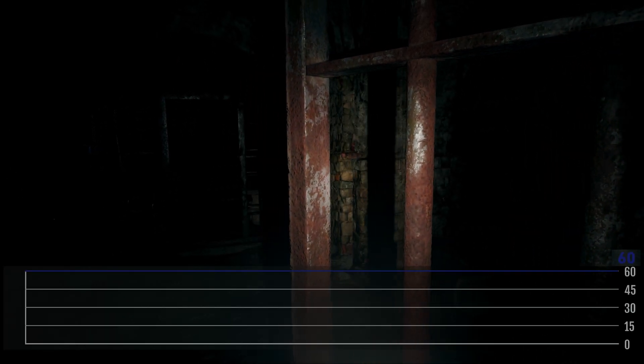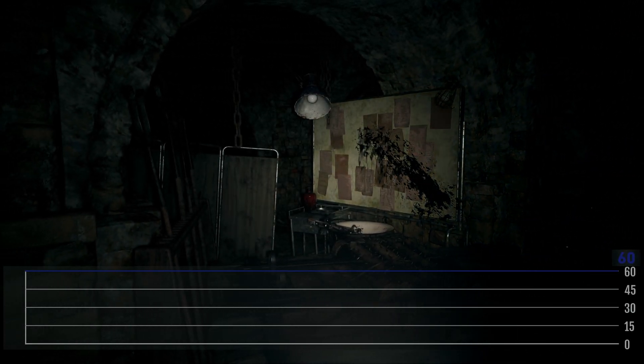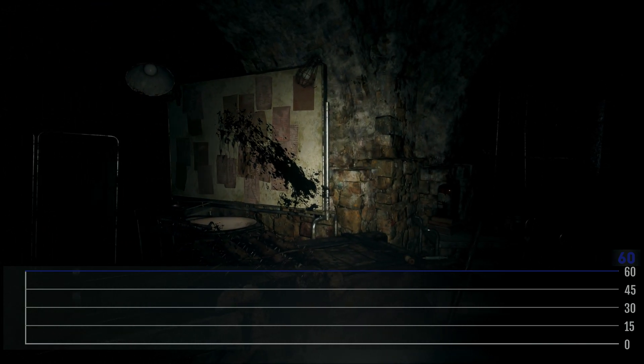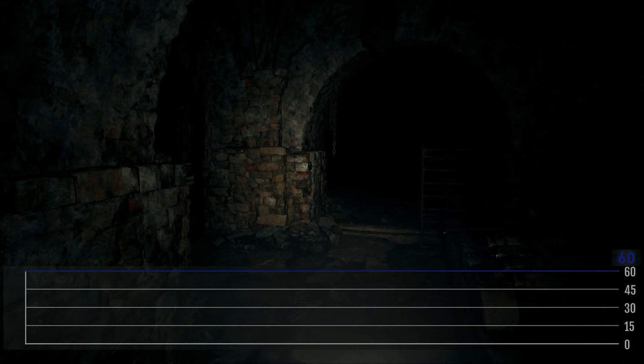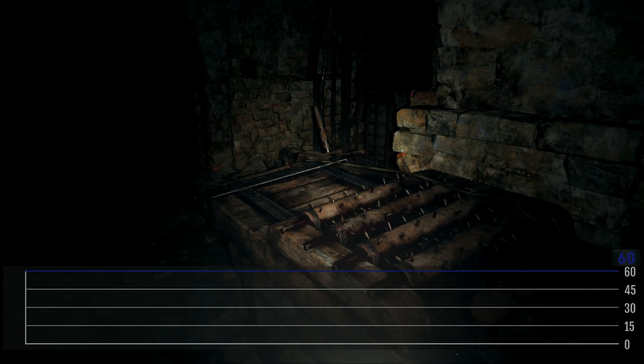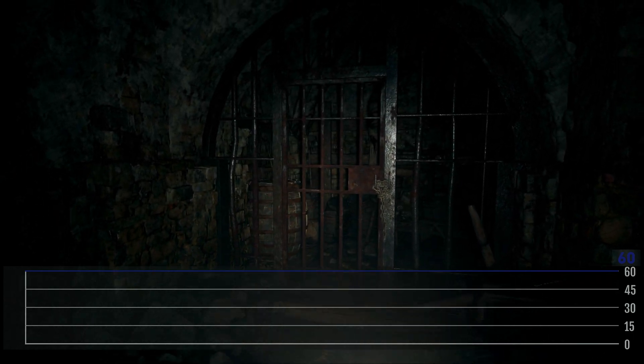Hi, this is Asa from Game On Daily. This is a relatively short and sweet technology video — Capcom have released a demo of Resident Evil 8 Village, or Resident Evil 8age as it's going to be known from here on out. They're calling it a visual demo, which is basically an invitation for us to take a close look at the graphics and performance. It'd be rude not to.